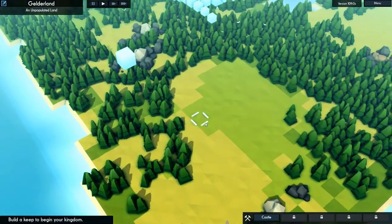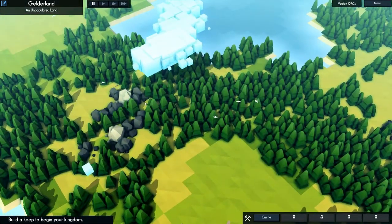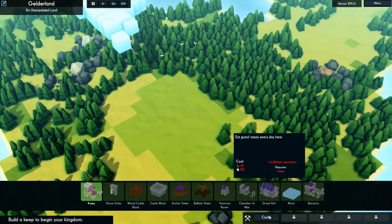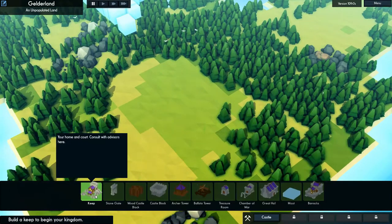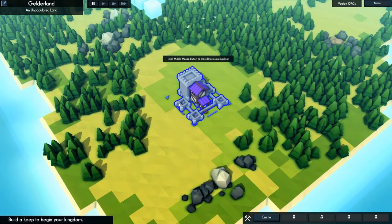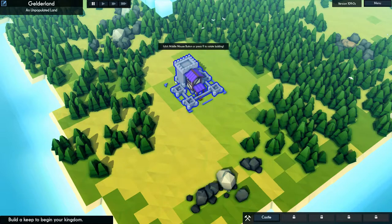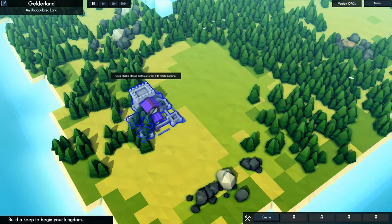Here we are on our own map. Let's pause the game right now, just so we don't have time running. I think we're gonna go ahead and drop our keep right here, because this is a really good initial spot. As you can probably tell from the UI, you can't start building your town until you've dropped your keep already.